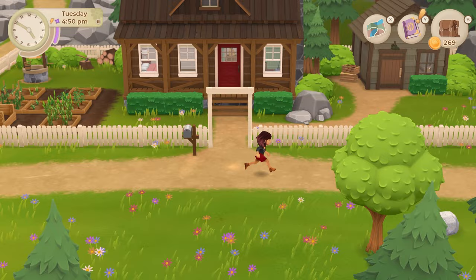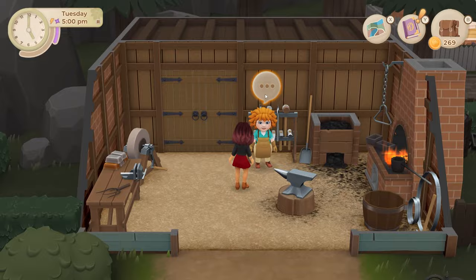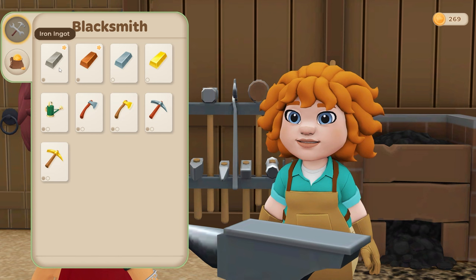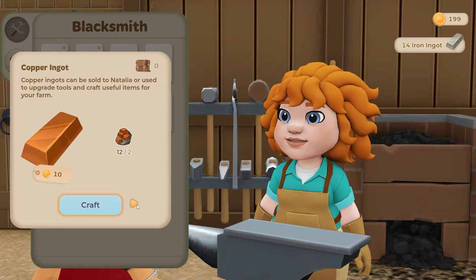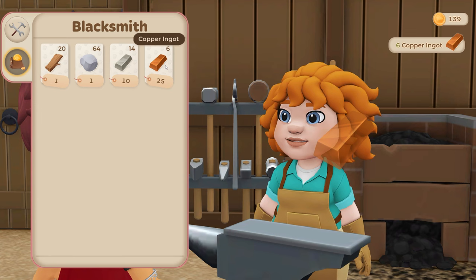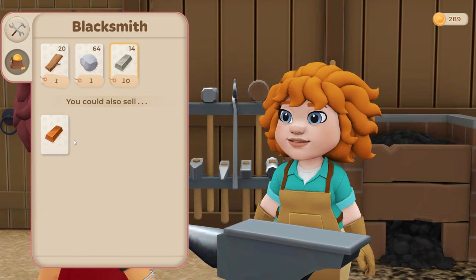I might just not catch her - I took too long. Oh, she's still there - maybe she'll still speak to me. Okay she will, cool! I want to make as many iron ingots as I can, which is 14, and then as many copper ingots as I can, which is 6. Then I want to sell those back to her for 150. I made slightly more than it cost me to make all the iron - wonderful!